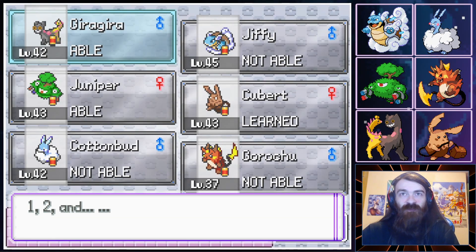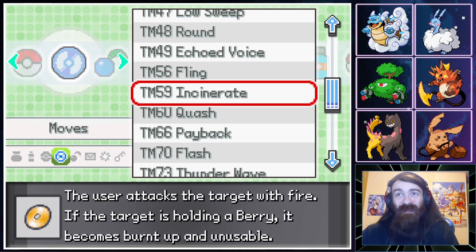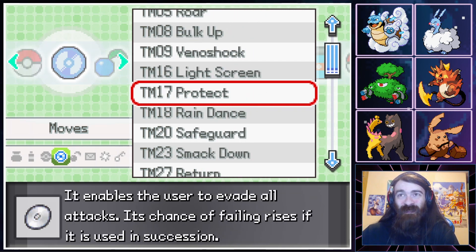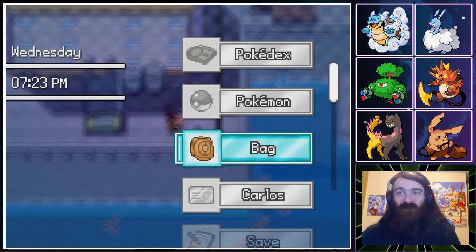We need something like Psychic Fangs on Gira Gira — we really do. Its moveset is really bad. Was there anything else in here that I've forgotten? I don't think so.